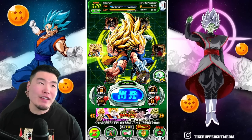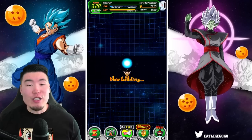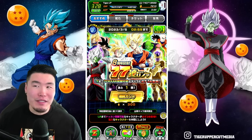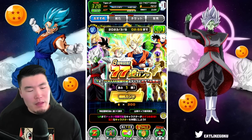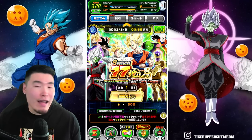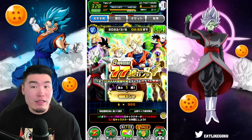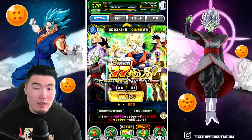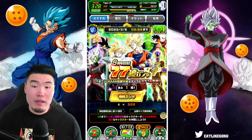After giving it a lot of thought, I have decided that I am going to be summoning on the 300 Dragonstone triple guaranteed LR multi summon banner, which is this one right here. The reason it took me a while to figure this out is because if it was my global account, I wouldn't even consider it — on global I already have most of the units in the game. But with this JP account, it's still relatively bare, it's missing most of the LRs, and for a newer player, there's definitely still good value.